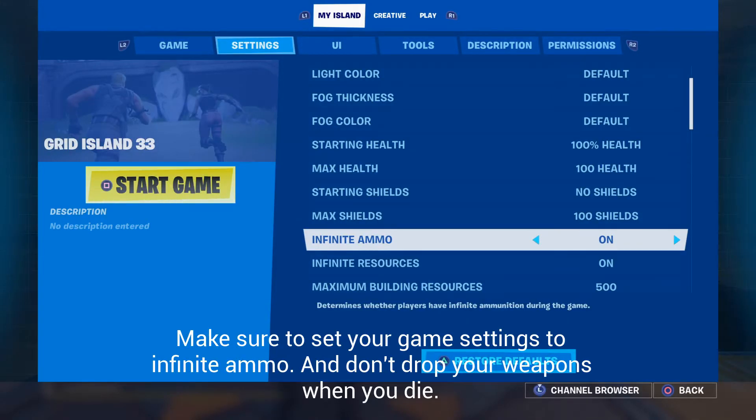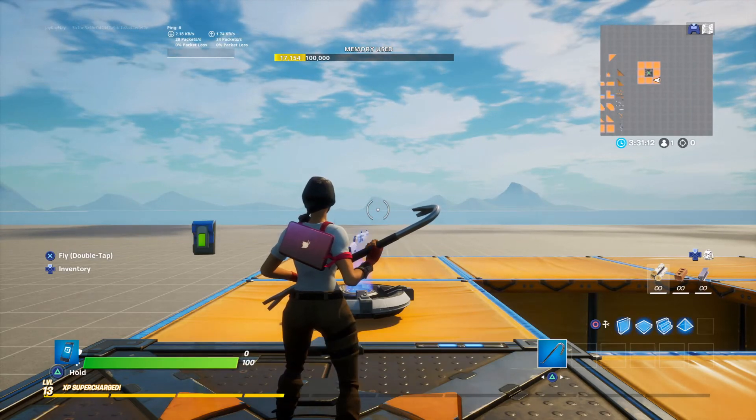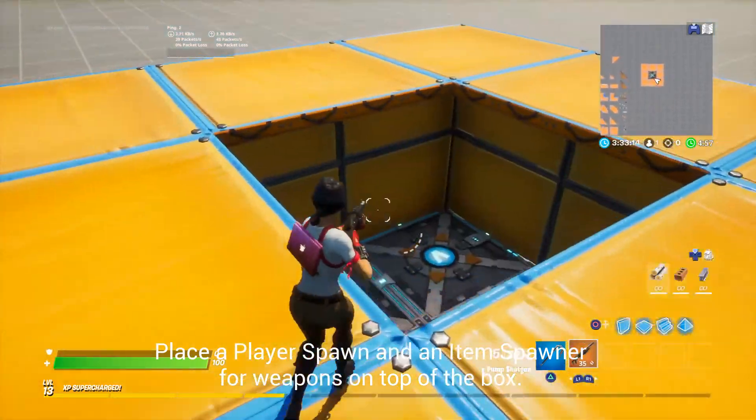Make sure to set your game settings to infinite ammo, and don't drop your weapons when you die. Place a player spawn and an item spawner for weapons on top of the box.